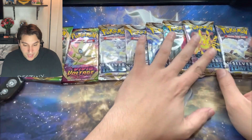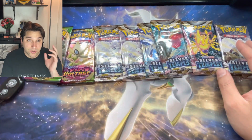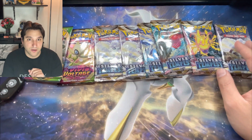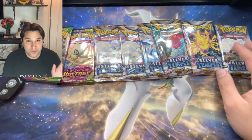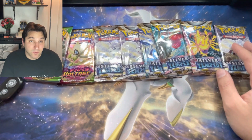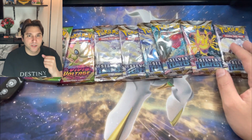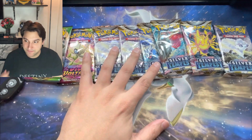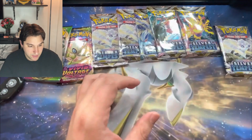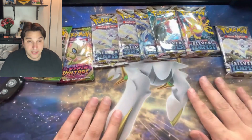So we're gonna start with Silver Tempest. As you all know, Miss Pokemon pulled two alt arts last time, so I'm gonna try my luck. Guaranteed I have no luck at all — I can't pull a single thing. So maybe we should have her open it. My turn tonight. We have our box where we'll put all of our hits, got our penny sleeves, top loaders at the ready. Let's go.